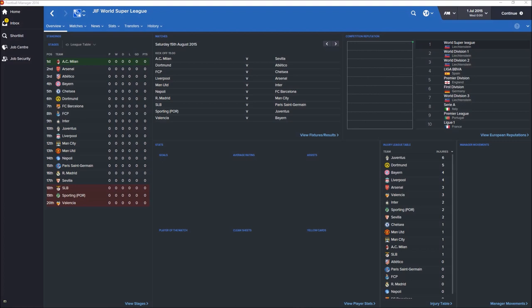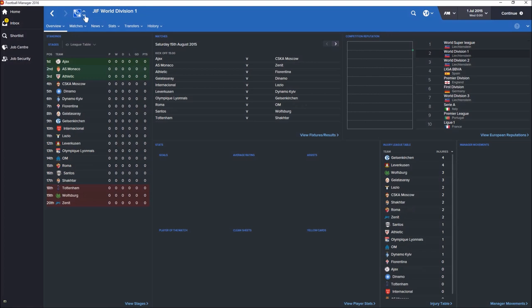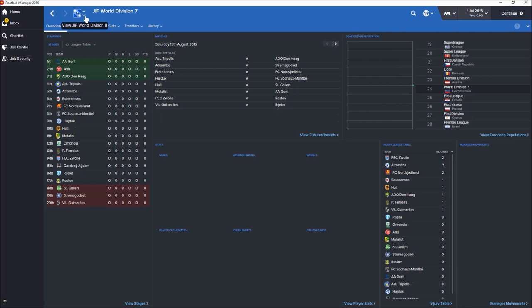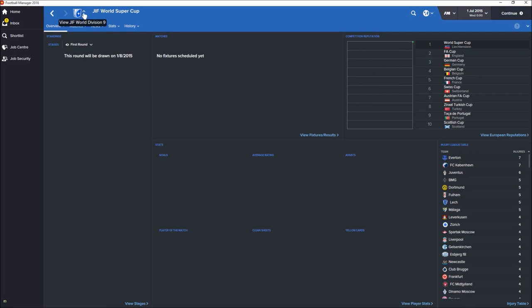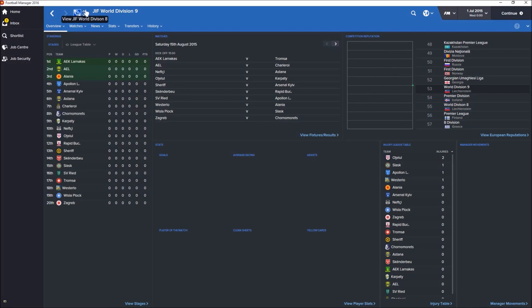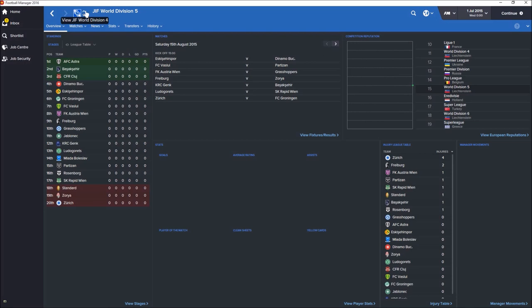We're just going to have a quick look down the leagues first of all so you can see which team is in which division, and maybe you can spot your team that you support in the respective divisions. You can pause it if you want to have a look in detail. The database is set up in Lichtenstein divisions — that's how he's done it. When you load up the game, you need to select the database and then you need to select the Lichtenstein league to be able to play on this. That's just a bit of vital information you need to know.